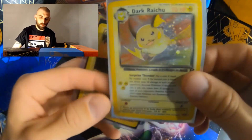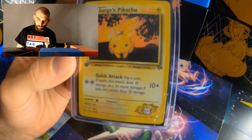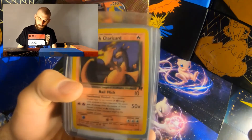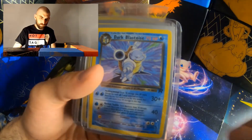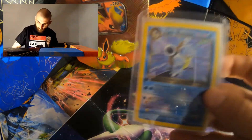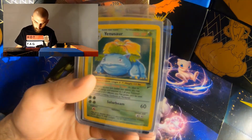Again, these cards are not in the best of condition, but we take them and try to take the best care of them as we can. We also have a Dark Charizard, a Dark Blastoise, a Holographic Dark Blastoise. I just noticed that the Dark Blastoise is First Edition — the non-holo. We then have the Base Set 2 Venusaur Holographic.